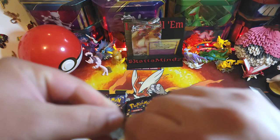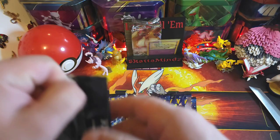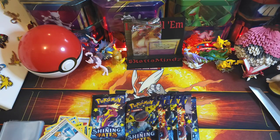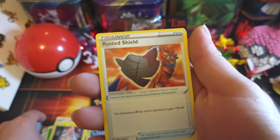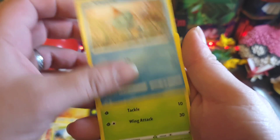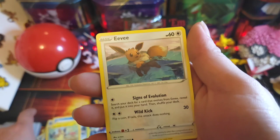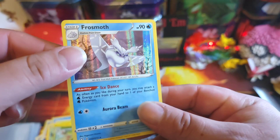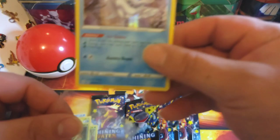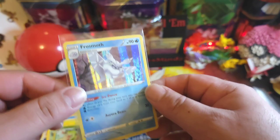Toxtricity — see what you got. Pack two: code card, leaf energy, Rotom, Rusted Shield, Eldegoss, Choodle, Yanma, Morpeko, Eevee out front for the swim, Gossifleur — reverse Wacky — and a holo Frosmoth. Nice little holo there we go.